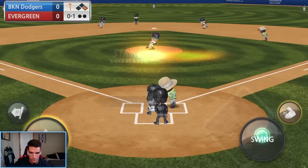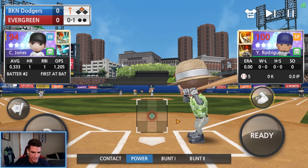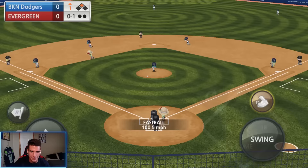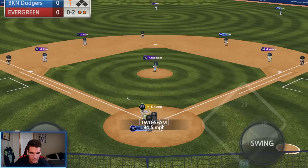We actually need to make contact here stealing third now. Next pitch — please throw a strike and let me make contact. Get a fastball, and that's not going to fall — and that's going to be a problem. This is going to be a long game. Back to back sliders, I'm still power swinging. We get a two-seam and right to Clark.